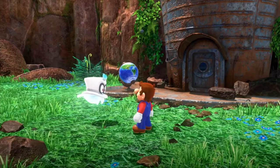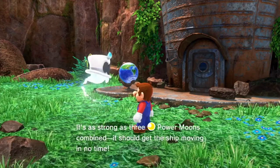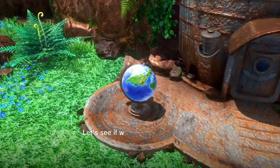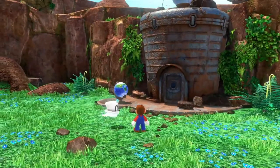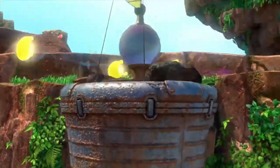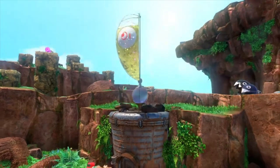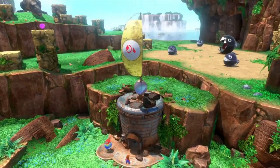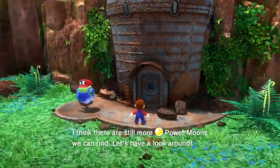You've done it! Now we've got a multi-moon — it's as strong as three power moons combined, so it should get the ship moving in no time. Let's see if we can make this work. Throw Cappy at the globe and the power moons will go up there. But we only have four — I think there are still more power moons we can find. Let's have a look around.